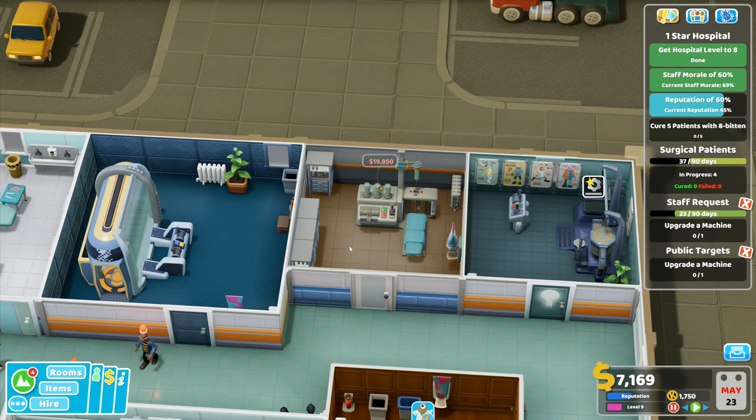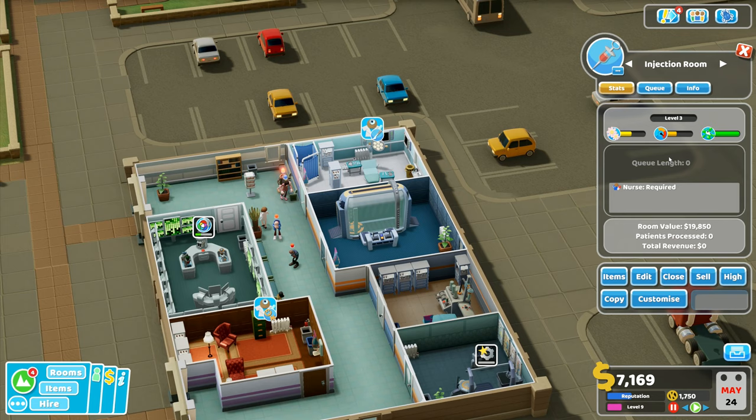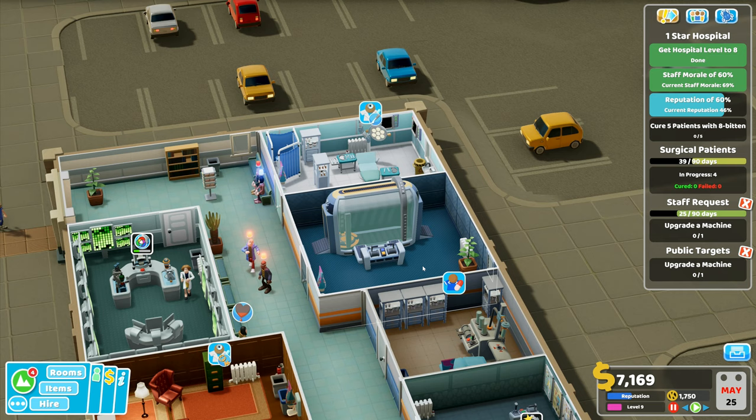That's gone to prestige level three - that's fine. That's 19,000 in there. This room requires a nurse to run it, which shouldn't be too much of a problem. Things are looking pretty good - we've got the injection room, we've got the surgery.